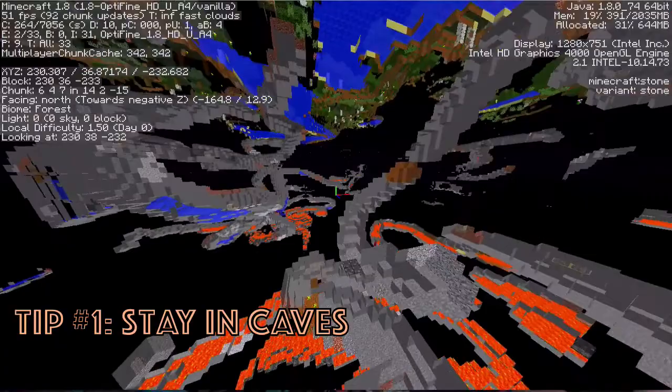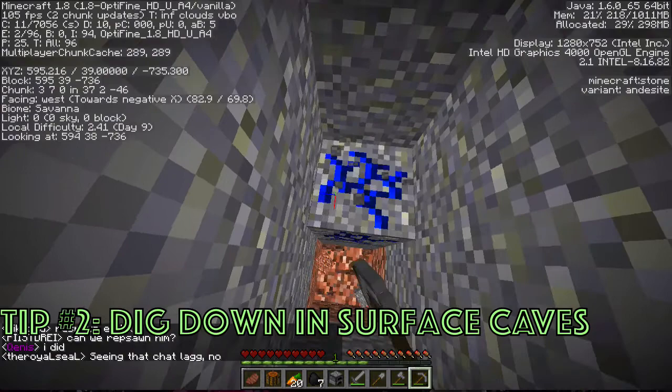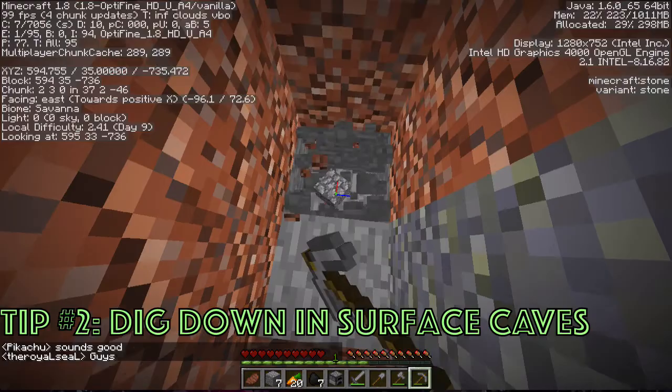Tip number two is to find a surface cave to go into. If your cave ends pretty quickly, like in this clip where it ends at around Y40, dig straight down from the end of the cave. Because of how caves are generated, there's more likely going to be a cave structure right underneath, or a part of the exact same cave right underneath where you've dug down. It's a lot better than just digging straight down from a random spot on the surface.